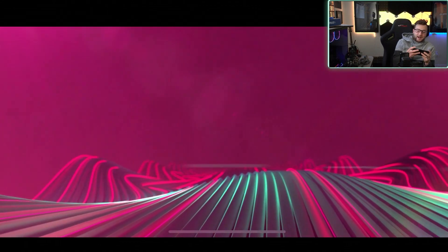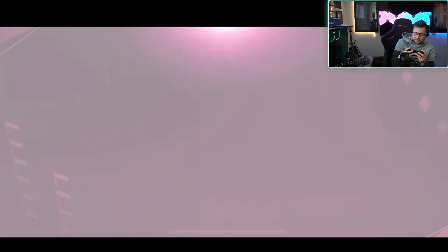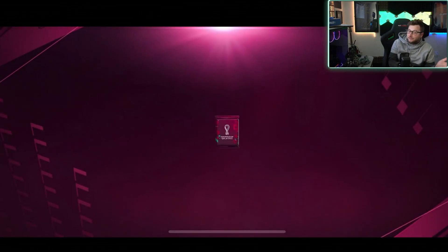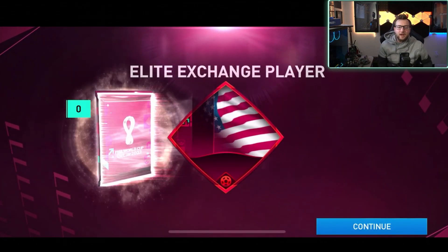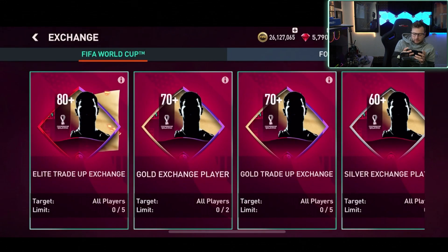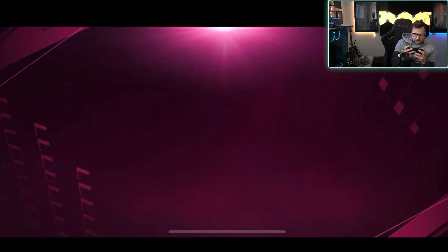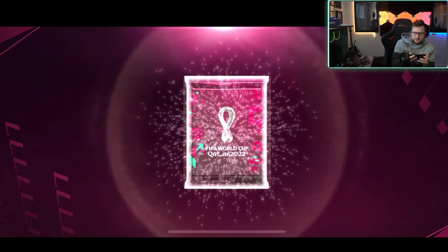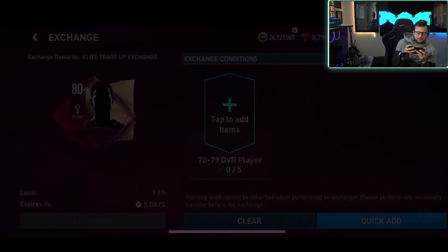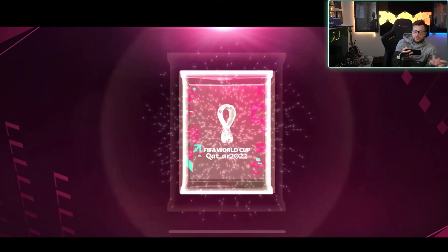It does not — whoa, Benzema though! That's not bad. It does have a chance, as you can see here, of being one of the players from the program as well, so it's not just going to be those base cards. Good luck on these packs — very not bad start at all as we get a 92 overall. 92 maybe not great, but it's an 80-plus pack, so that's what I like about seeing that.